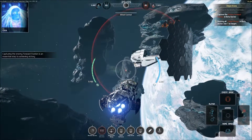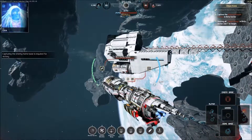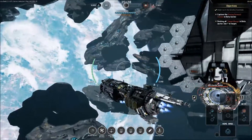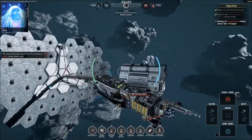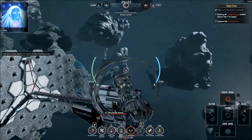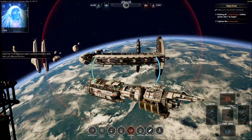We now have jump access to the enemy's home base — jump there now. I'm going to repair first. Hold shift and select your destination with the left mouse button. Use the jump ability to travel to the enemy base. There are a lot of people here. Capture their base to win — fire the missiles! Destroy the generators to disable the turrets. You do not have to destroy all of the turrets to capture the base — though I'm guessing it probably helps.